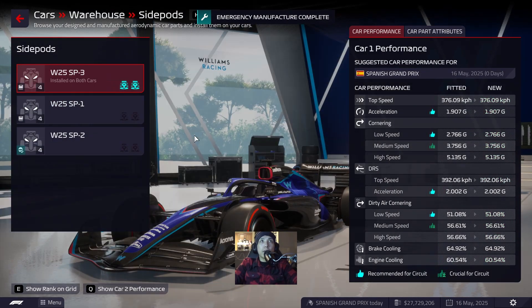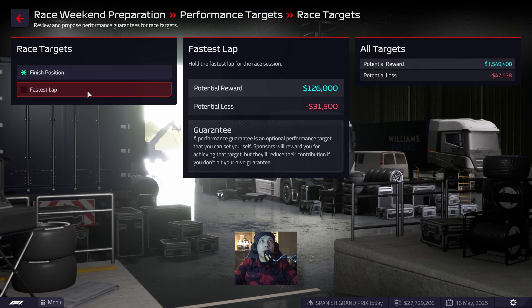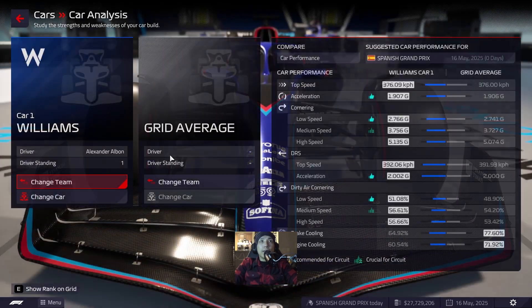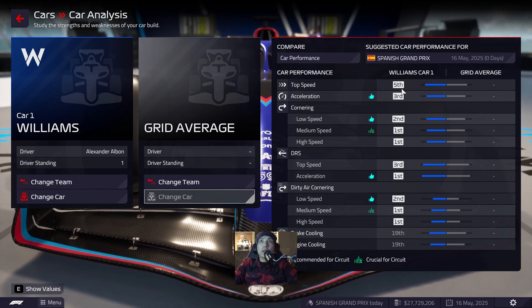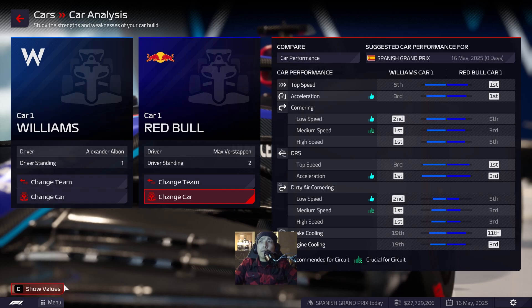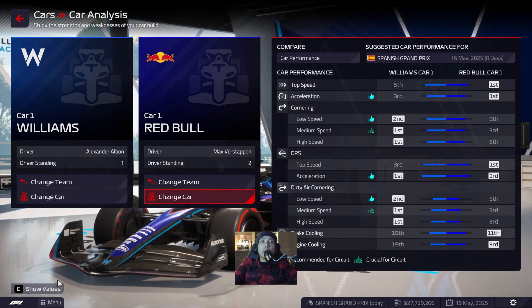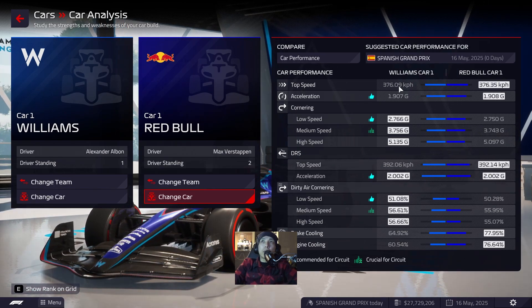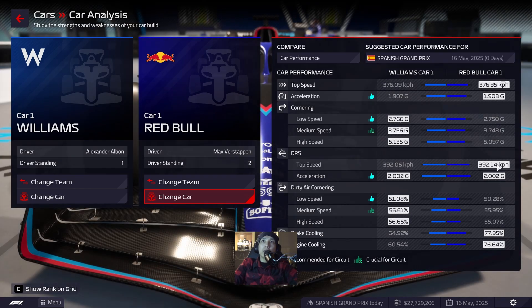We go ahead and emergency manufacture the side pods, then check the car analysis. We've taken a bit of a hit in low speed, but our top speed is okay. Looking at Red Bull, they've actually dropped in cornering and dirty air cornering — they're at 376.35. In acceleration we're only off by 0.001g, and top speed is closely matched as well.